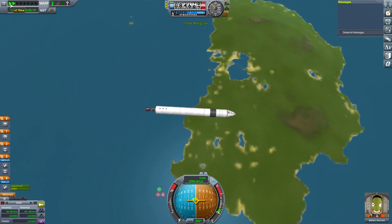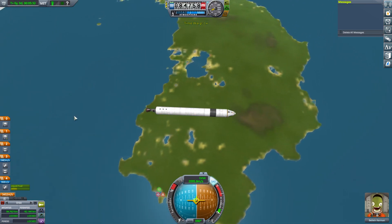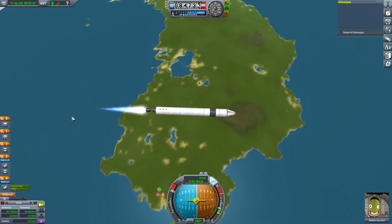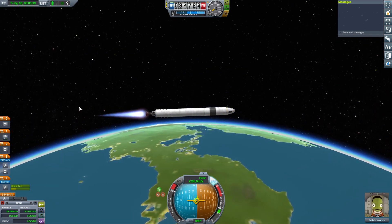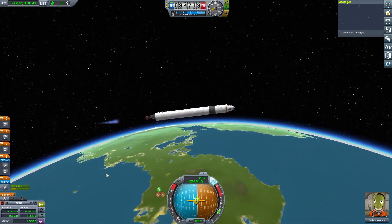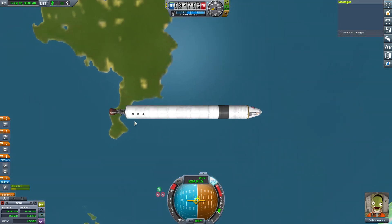We're going to go up and get them now. There we go. I quite like that. That's what I want. Give me that now. We're in orbit! How much fuel have I got left? Oh, 800. So we can...